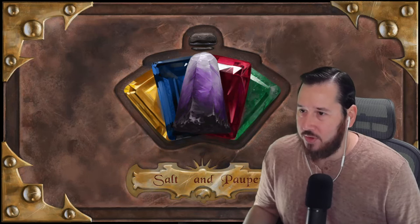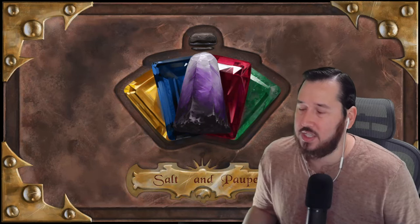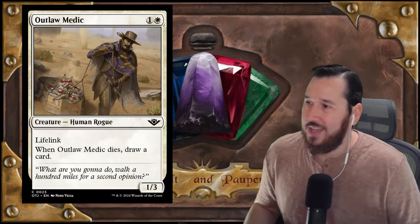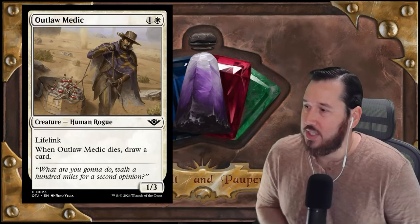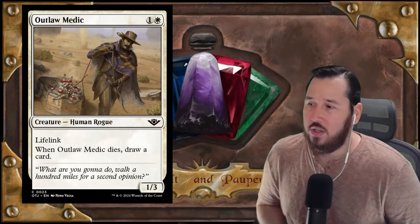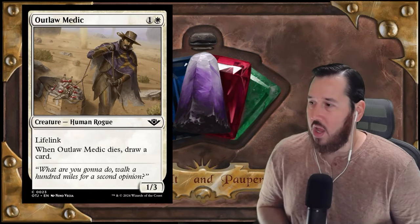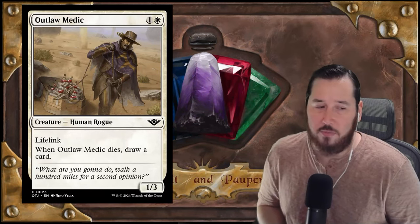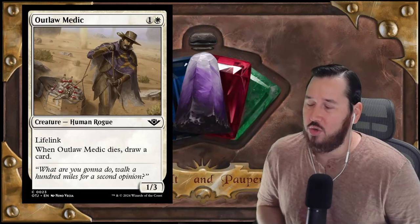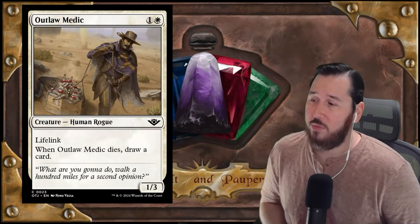Admittedly slim pickings for this set — I had a tough time finding anything I thought was better than existing cards, but I found one in white: Outlaw Medic. It's a 1/3 for one white and one colorless, a Human Rogue with lifelink, and when it dies you draw a card. This is very akin to Dawnbringer Cleric or Erishin Cleric — a defensive body that gains life with utility. My closest comparison is actually Wall of Omens: a two-mana wall that draws a card and gains you life.